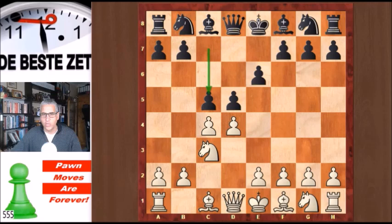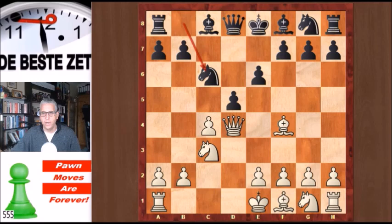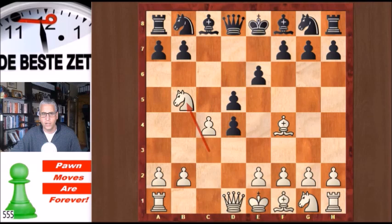But white made a mistake on move four — the anonymous player played Bf4. Looks like a logical move, but it's not very good. Cxd4, attacking the knight. Taking the pawn back is not that good because of Nc6, kicking the queen. The queen goes to d3 or d1, and then there is d4 — already very good for black.